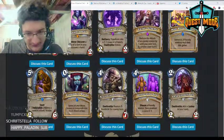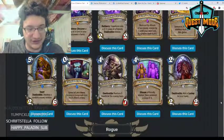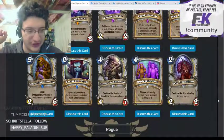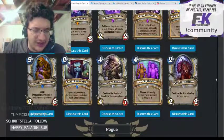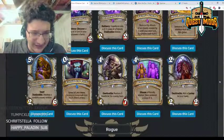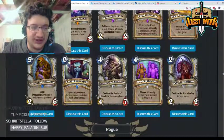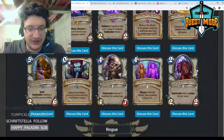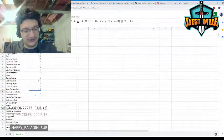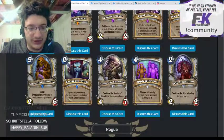Convincing Infiltrator — five mana 2/6, deathrattle: destroy a random enemy minion. I think this could see play. It's competing with Sludge Belcher and Bomb Squad at the same cost. You can make the argument it's better in certain scenarios. I think it's on par with both of them and could see play in some kind of Zerek's Cloning Gallery Priest or deathrattle quest Priest. Giving it a three.